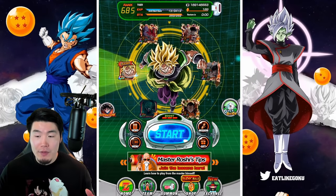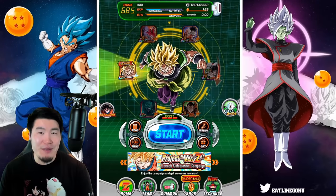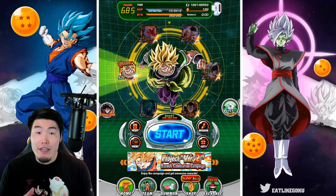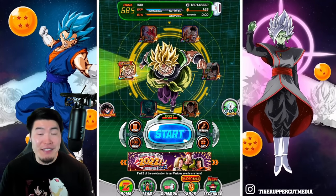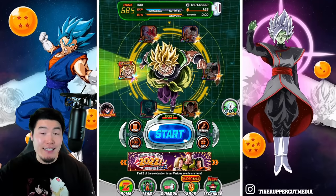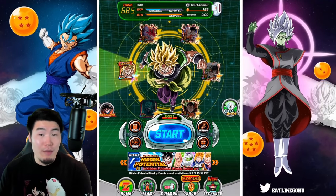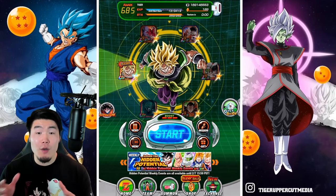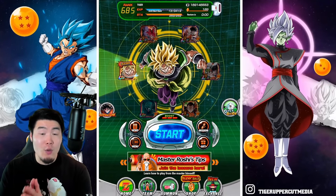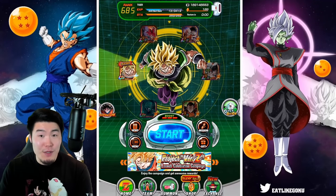Since then, I've been getting a lot of questions from people asking me what the new best stage for link level farming would be if you wanted to do it on auto as opposed to manually. For a lot of people, the first stage that comes to mind is 23-8 in story mode because of the abundance of enemies and the high stamina cost. For manual link farming, 23-8 is still by far the best stage available.